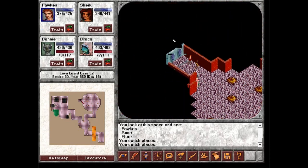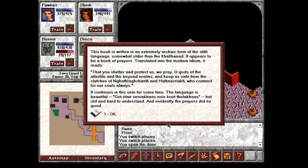This book is written in an extremely archaic form of the Slith language, somewhat older than the Kalthanad. It appears to be a book of prayers. Translated into the modern idiom, it reads: 'That you shelter and protect us, we pray, O gods of the afterlife and the beyond realms, and keep us safe from the clutches of Negath Lagxanth and Hath Nazriach, who contend for our souls always.' It continues in this vein for some time. The language is beautiful. Evidently, the prayer did no good.